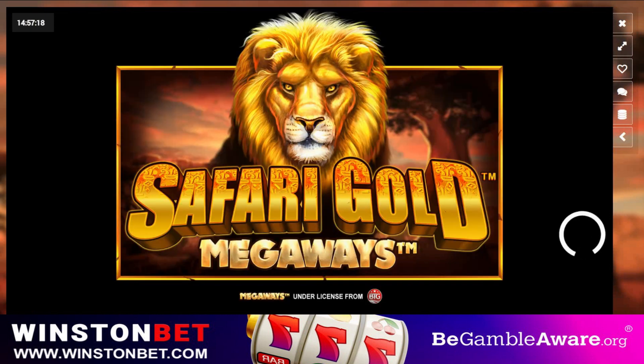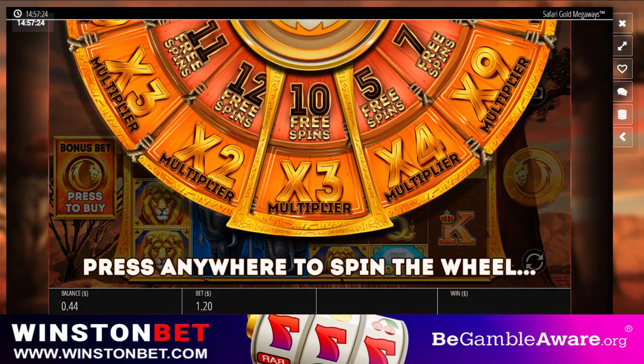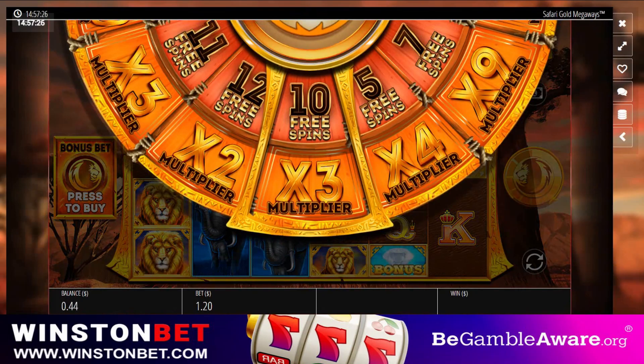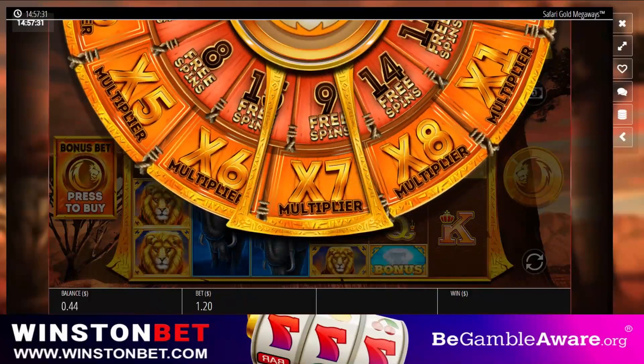So we've got a bit of Safari Gold up first. This game's a bit here and there - depends on how far you can take it really. A decent setup will always help. Twelve spins and a nine multiplier would be handy.